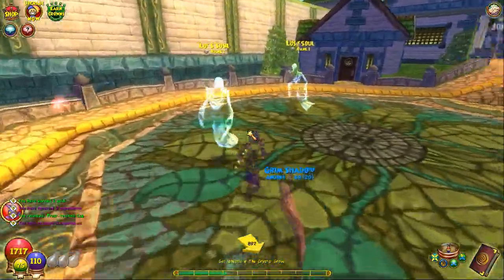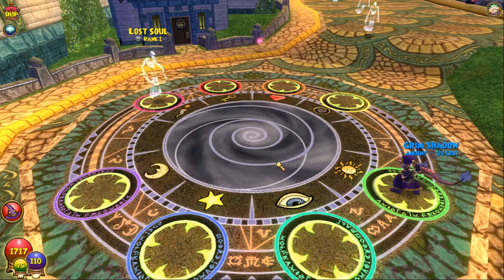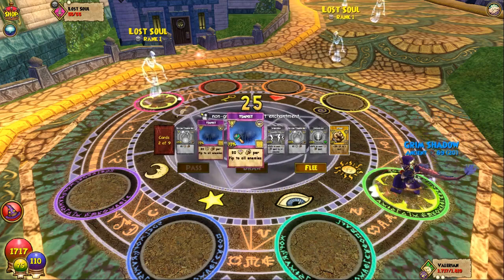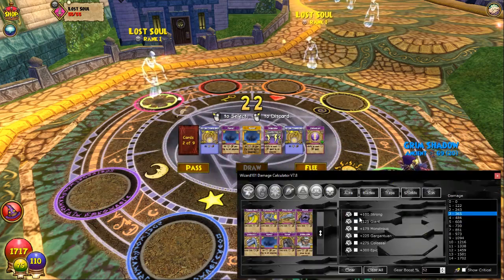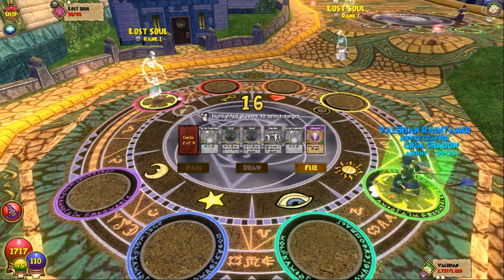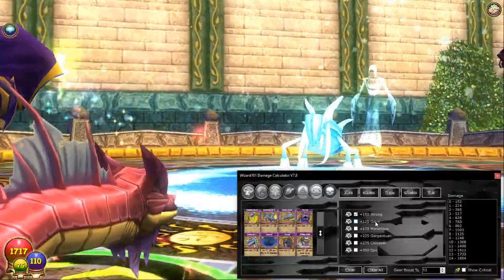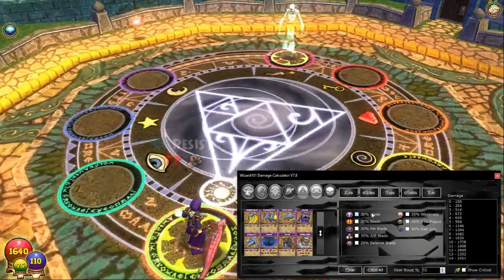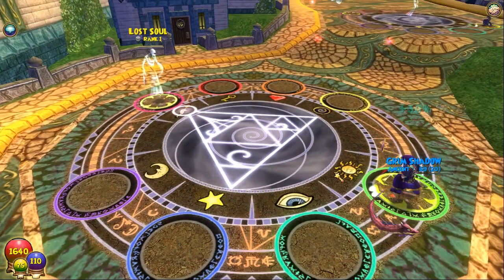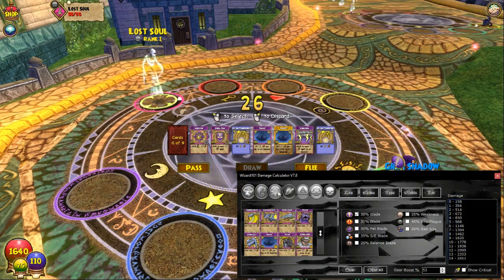Now we're going to do the same thing but add some auras, blades, and traps. First we're going to add Strong to our Tempest - go into our sun spells and add Strong. We're also going to use a blade - go into our blades and add our 30% blade. Now we have four pips which will do 830 damage at minimum.